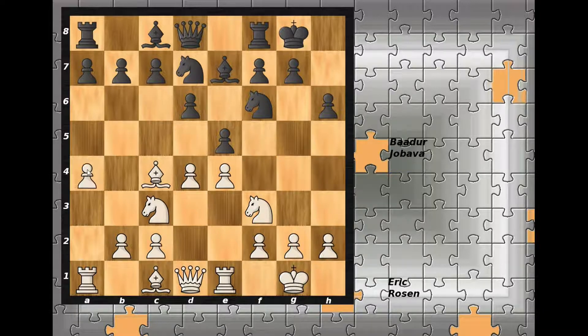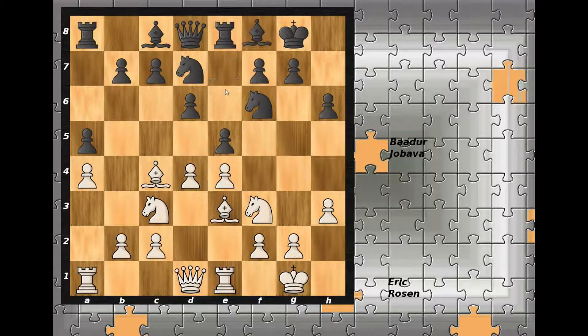White continues with a4, threatening with a5, advancing the pawn. It wouldn't actually be anything wrong if Black would allow this, but apparently Black doesn't like this setup, so a5 was played, blocking the a-pawn. White continues with h3, preventing any knight to g4 or bishop to g4 jump. Black continues with rook to e8, countering White's rook on the e-file. White continues with development, bishop to e3. Black's bishop goes to f8, supporting the a-pawn.